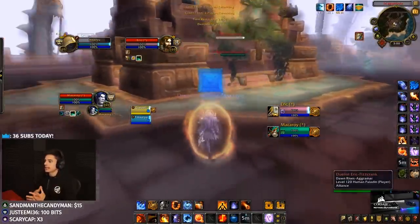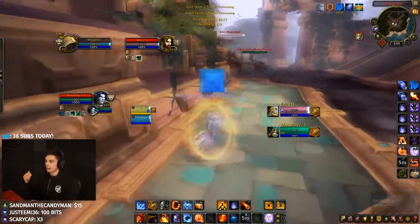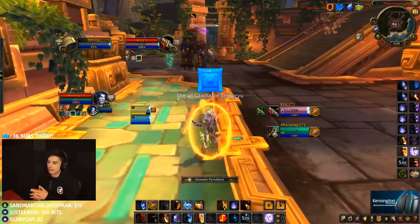Jumping into this game, we're fighting a Ret Paladin and a Mistweaver Monk — specifically a Human Ret Paldi and a Void Elf Mistweaver. One of the first things I always tell you guys when we jump into a game is you want to look at trinket usage. Are they running Adaptation, Relentless, or a trinket? And you want to look at their races — Human, Orc, Night Elf, Void Elf — because that's going to depend on how you play.